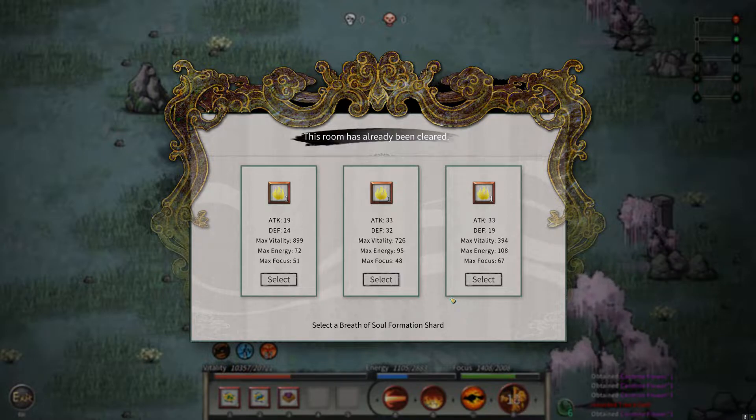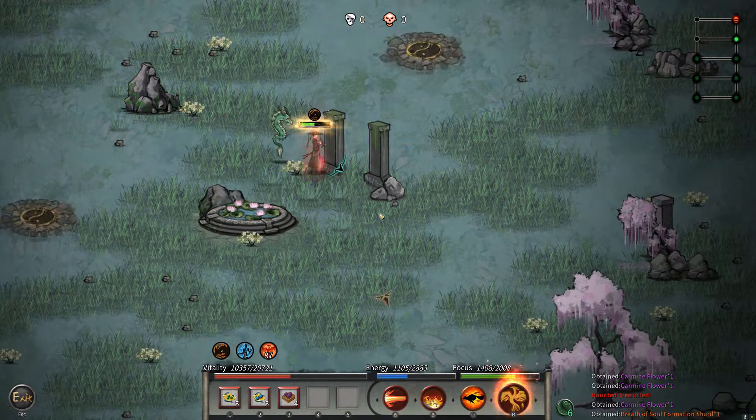We've got a choice of two: either this one or this one. We've got a higher death stat here, higher vitality there — not that much difference in energons. Max focus I don't really care about, so I think I'm just gonna go for this one for a slightly higher death. We do need death as well.